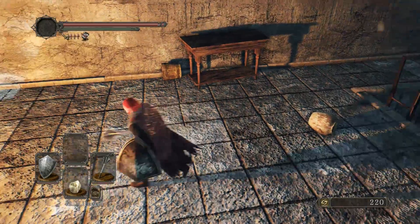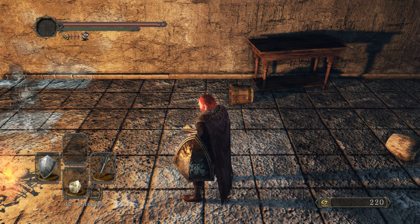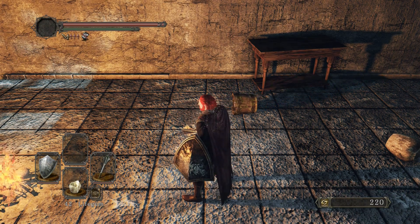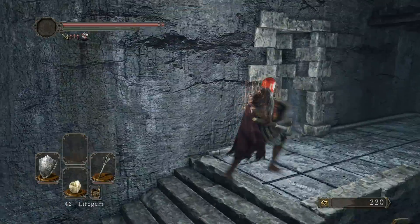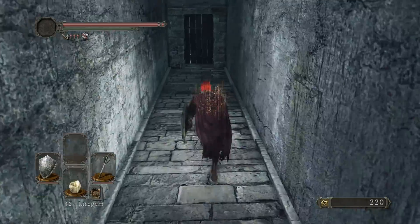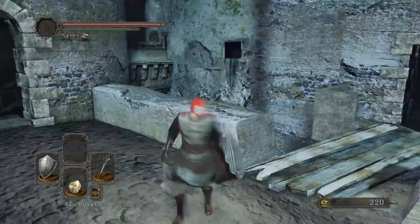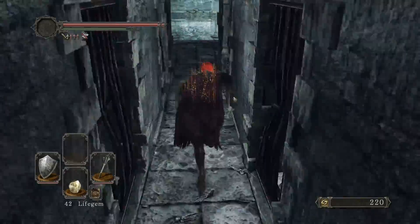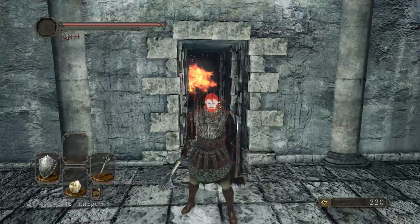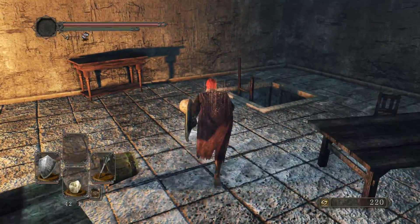Alright guys, look — before we go any further, take your eyes and look just underneath my stamina bar there, the green one. Past the little three red arrows, there's that status effect. I have no idea what that is — it comes and goes in random areas, like we were just in Majula and I didn't have it. My brother was running into the same thing — you'll have it in certain rooms and not others. See, now it's gone, and then as soon as I enter in here, it's back. If you guys know what that is, go ahead and let me know in the comments.